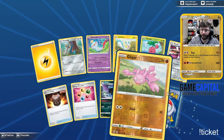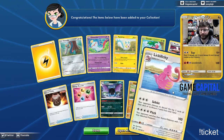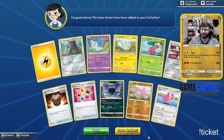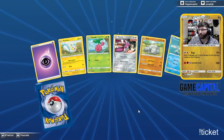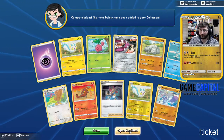We got Gligar — nice little artwork. How about Lickitung? This one has the weirdest attacks: your opponent chooses to discard the top three cards of your deck or to discard three from their hand. And then Select — I guess — your opponent switches their active with one of their benched Pokemon. Lickitung is always a little bit strange.